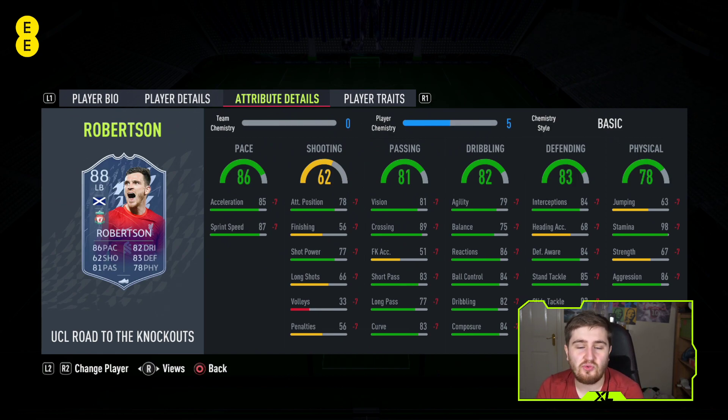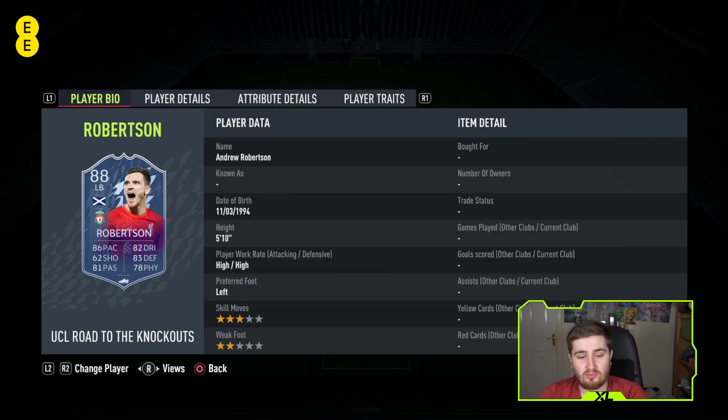The key stats you want on this game for a fullback - on FIFA 19 you wanted fullbacks that were six foot two with good jumping, but this year it's not that big a deal. The main things you're going to want are pace, solid enough defending, good physical, decent on the ball, and nice passing. Robertson obviously has all those, coming in at number five.